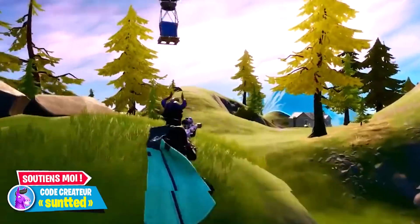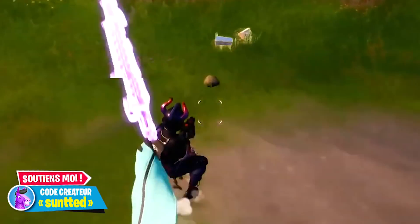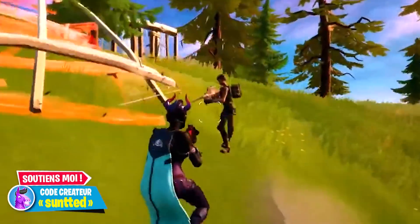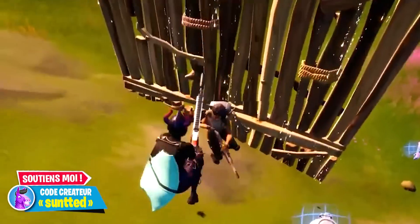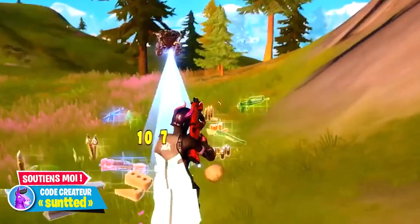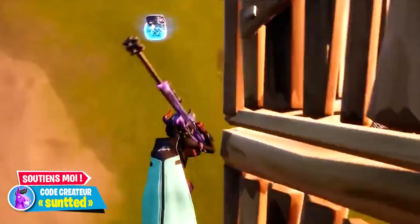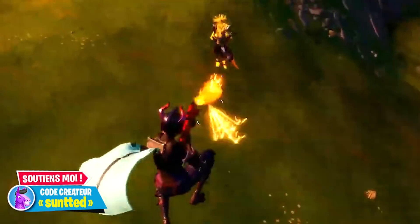Si on parlait du goulag ? Le goulag est une amélioration présente sur d'autres Battle Royale qui vous permet d'obtenir une deuxième chance. Admettons que vous tombez sur une squad au début de la game et que vous vous faites éliminer : le goulag, c'est un 1v1. Une fois mort, vous êtes emmené dans une pièce géante pour un 1v1, et celui qui gagne réintègre la partie. Est-ce que Fortnite va ajouter cela dans le mode Battle Royale ? C'est possible, même si ils ont déjà les vannes de réapparition. Il faudra voir si Epic Games décide d'apporter ces changements.